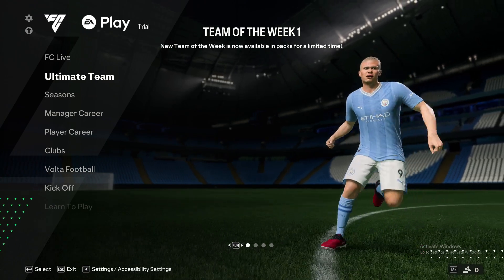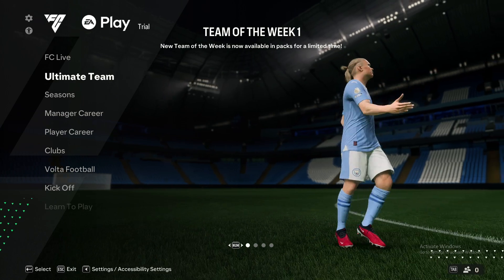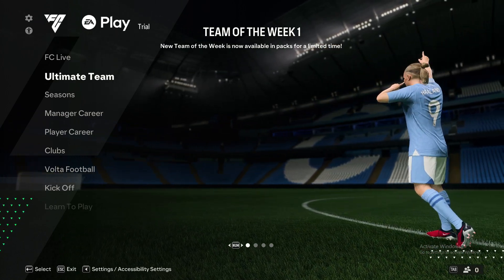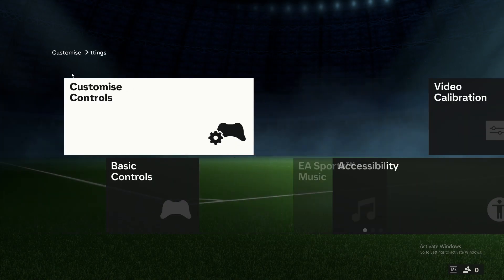So first of all, what you need to do here is load up your game and then you should see a similar window like I'm seeing here right now. And on the top left corner, you should see a gear icon. So you need to press on that. And once you do that, then you need to go to settings, the first option.